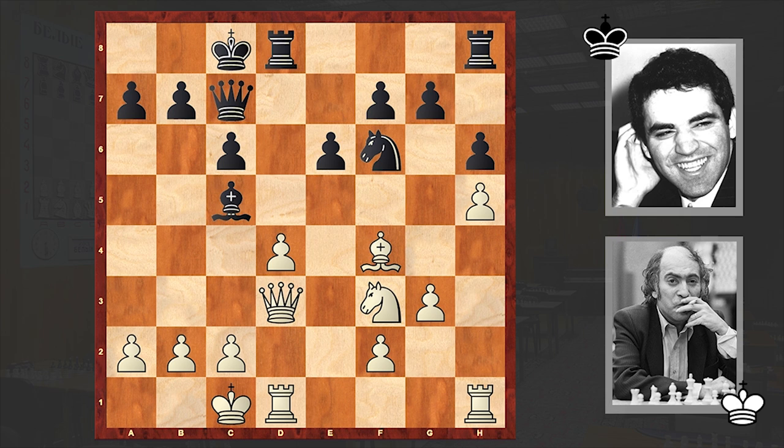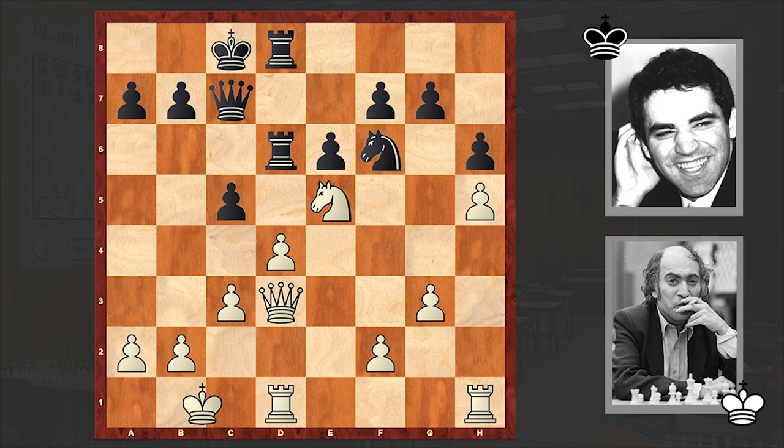After Bxc5, Bf4, black covered the queen, after which an exchange followed. All in all we have an equality on the board — nothing special — and now by relying on this pin, black will try to put pressure down the d-file.